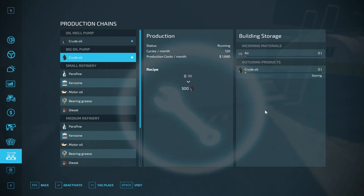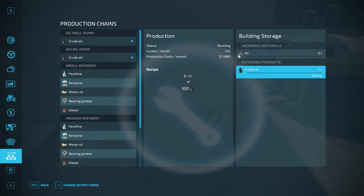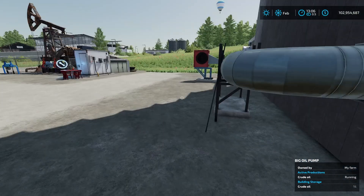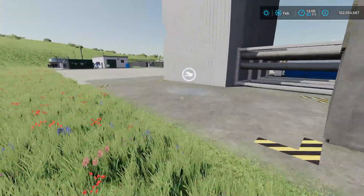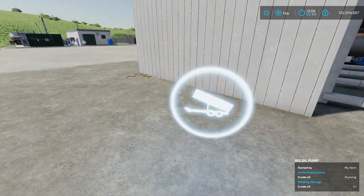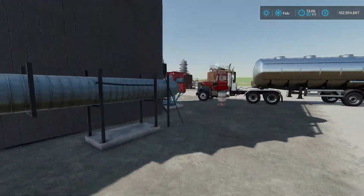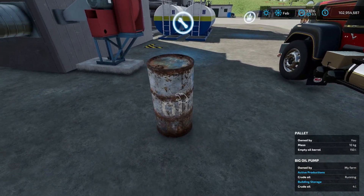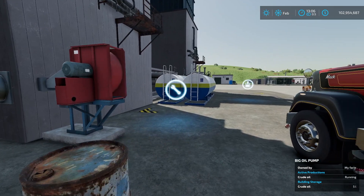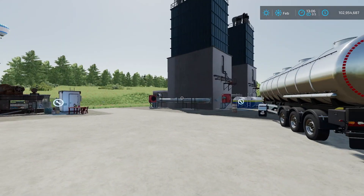For the big oil pump, all you have to do is hit activate to turn it on and it just starts producing crude oil — no inputs to worry about at all. It appears to have an input point on the back. The description said you could get the oil out using a tanker or an empty oil barrel, so we'll test that. I'll fast forward some time to get these going.